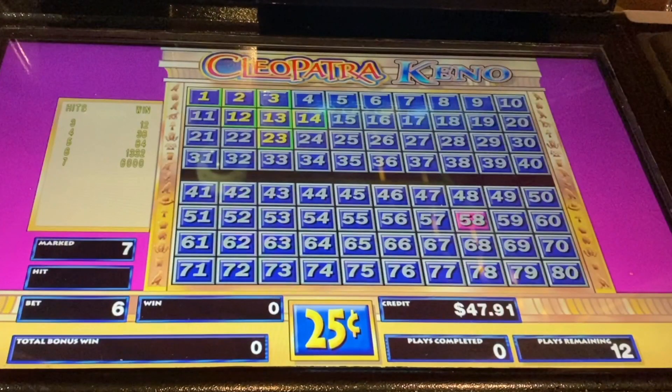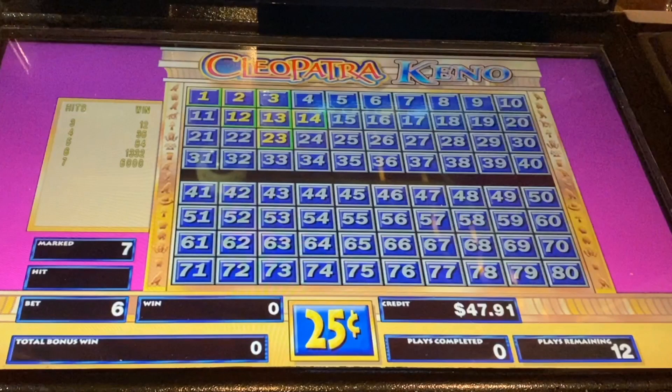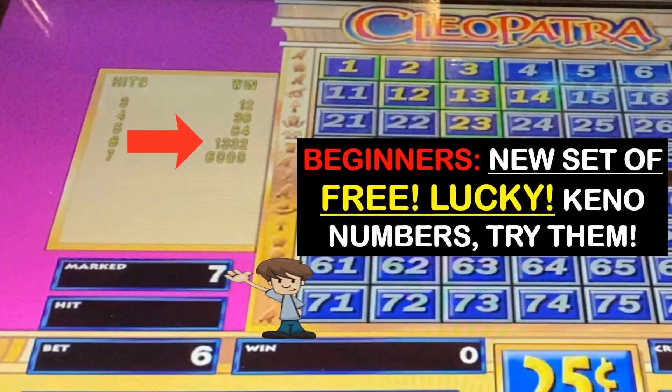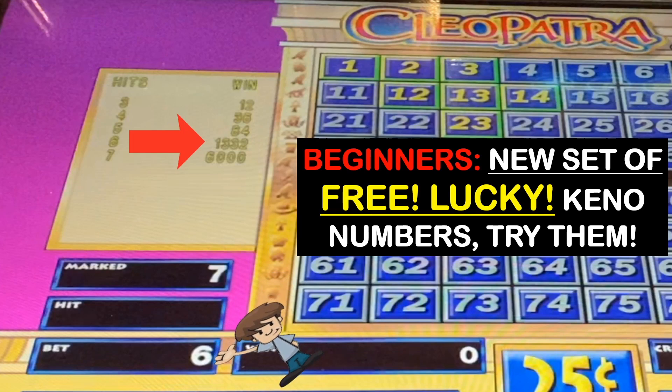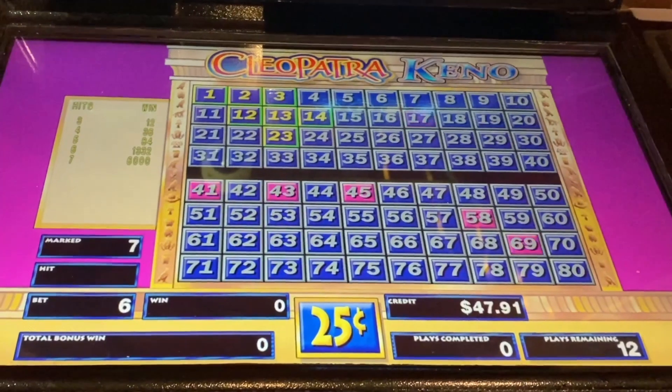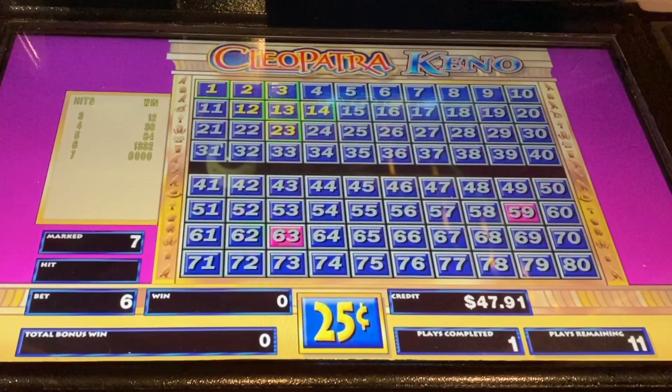Before we start bonus round number three, beginners, be sure and take a look at these free Lucky Kino numbers and use them at your next casino visit. Don't forget that the El Diablo Challenge is a spot 7 and the traditional bid is number 6. Let's go ahead and finish bonus round number three and see how we do. I've been playing this Cleopatra Kino for quite a while and always seem to miss a hand pay or another bonus pay by at least one number — I'm sure you'll agree. Leave a comment below if that's ever happened to you.